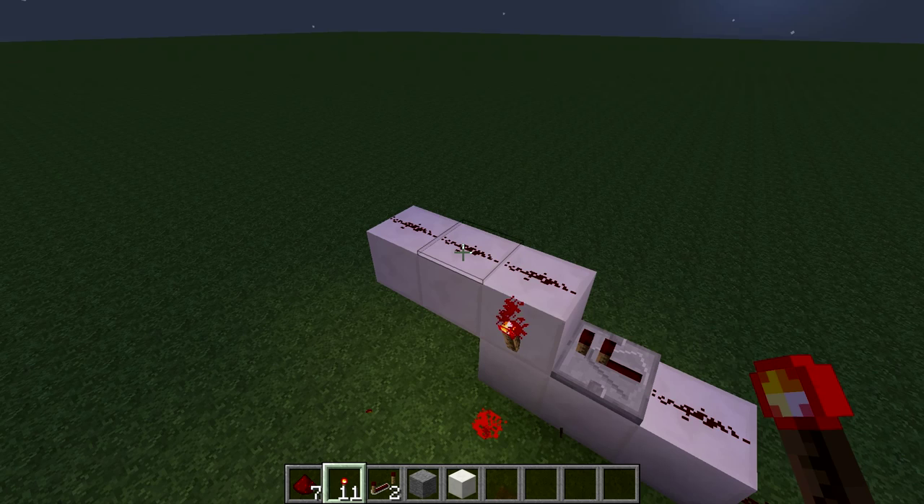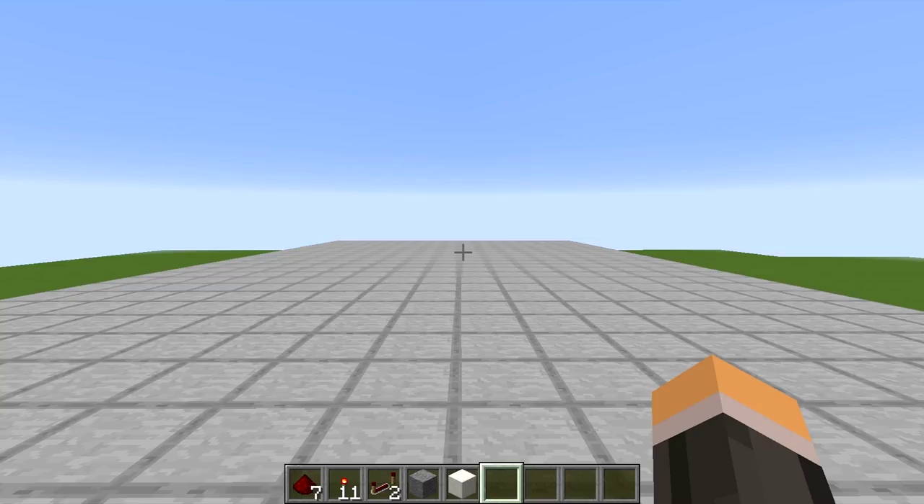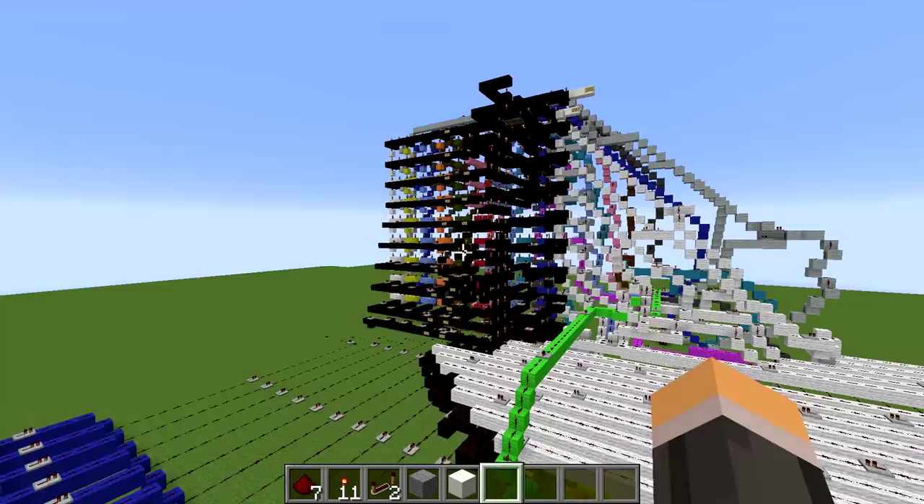Now I can show you what goes on behind the scenes on my adding machine. It's basically made up of four parts: the input, which is located over here; then the computational device over there; the decoder, which is in yellow under here; and then the display in red over here.